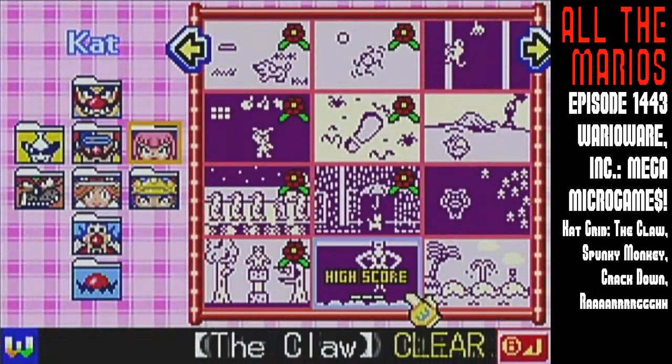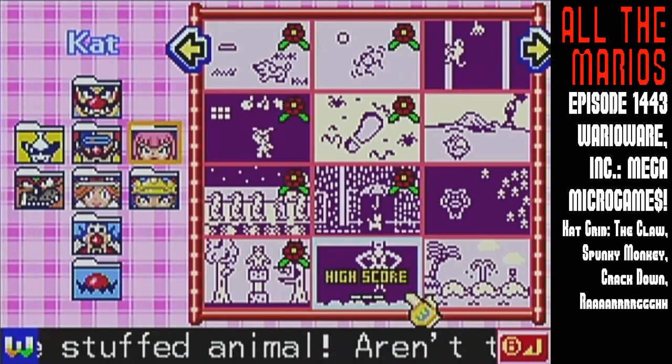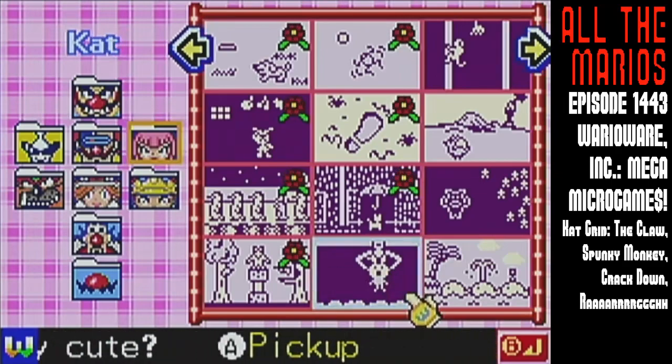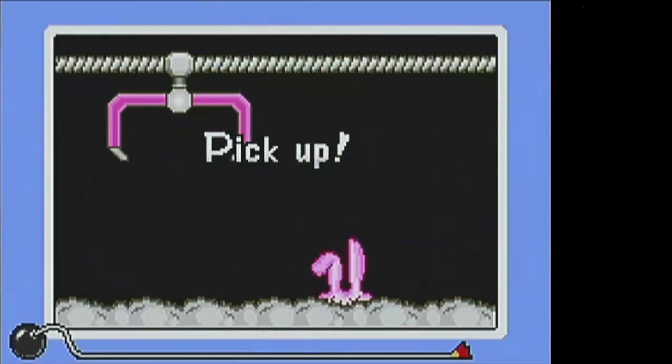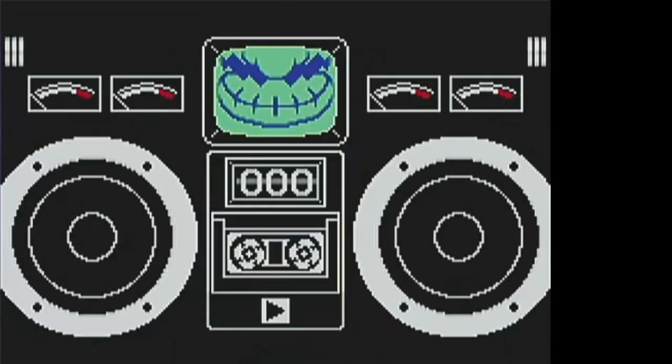The claw! Lower the crane and pick up the stuffed animal! Aren't they cute? I guess stuffed animals are a type of animal — as far as a kindergartener is concerned, it's an animal.